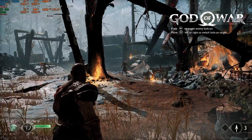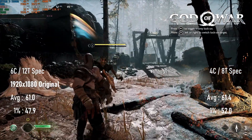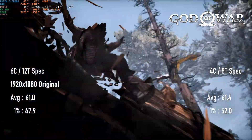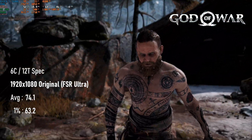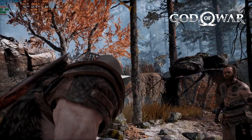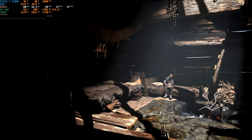I benchmarked the RX 480 recently in its own video and found that in general gameplay, the card can produce about 60 FPS on average in God of War at 1080 original settings, and that the previous FSR's ultra-quality setting could provide enough FPS to keep above 60 most of the time. God of War isn't the most even title for performance, so this time I picked a slightly more demanding area to test.